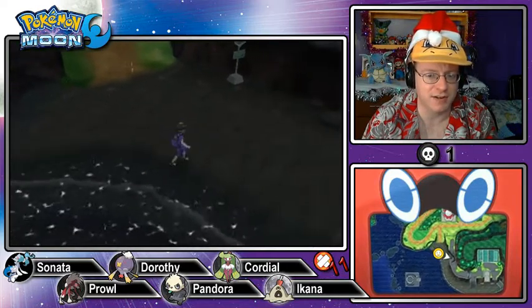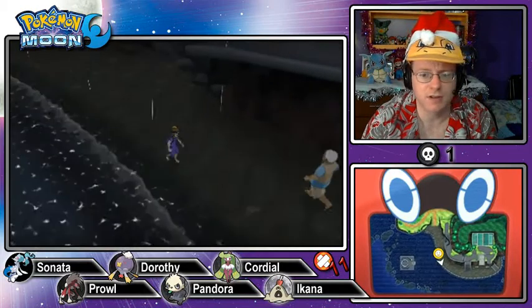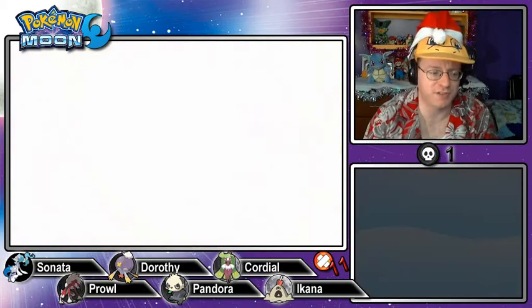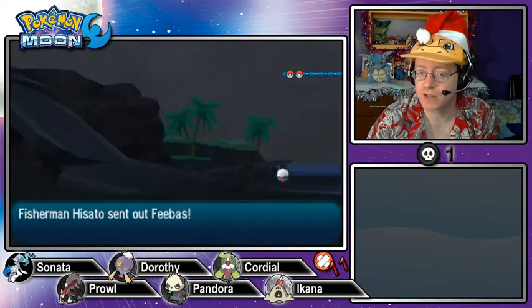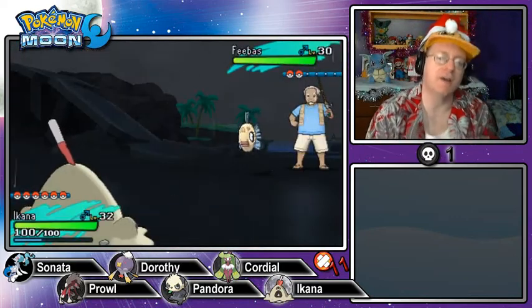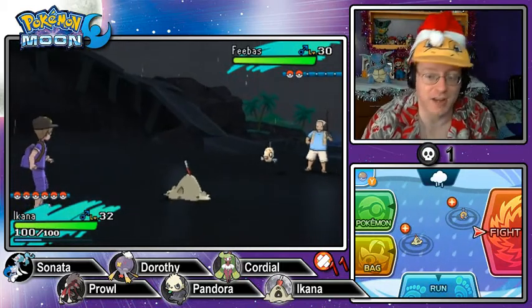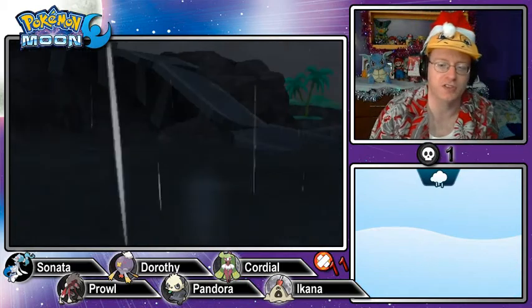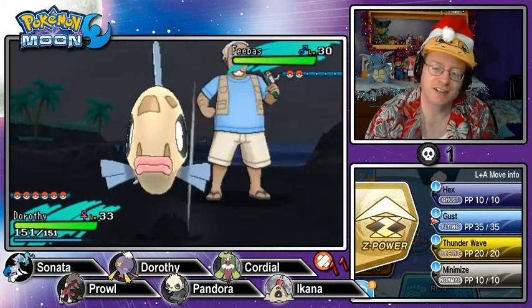I want to try to get to this Megamart and see what kind of deals they have. Another Zygarde cell — that should be 36, maybe. We've got a trainer: Fisherman Hisato with two Pokémon. He says I've got a fishing rod made by Lana — that's the only fishing rod I've gotten, I doubt there are others. I'm going to let the ghost types have their chance to shine in this episode since we're in the ghosty area — Dorothy and Icona are going to be the two main ones we use for this part. The Feebas appears; we don't have the Normalium Z so it could have gotten Z-Splash. I'll just Hex — I don't think a Feebas is going to survive a Hex.